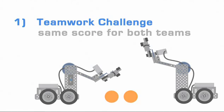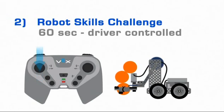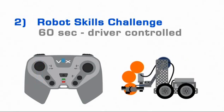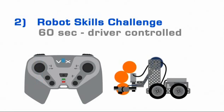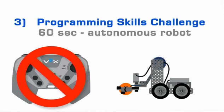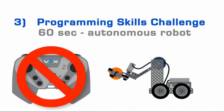Teams will receive the same points. Each team will also have the opportunity to play Robot Skills Challenge Matches. In these matches, they have 60 seconds of driver-controlled time to score as many points as possible as an individual team. Each team will also have the opportunity to play Programming Skills Challenge Matches, in which they have 60 seconds of autonomous robot operation to score points. No drivers allowed.